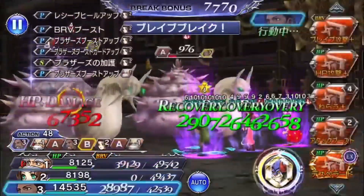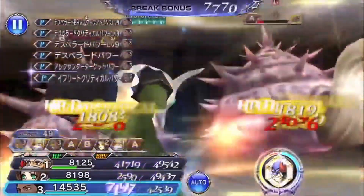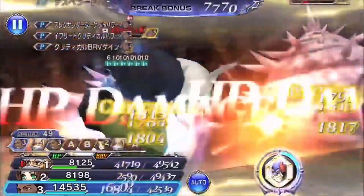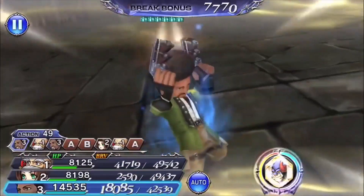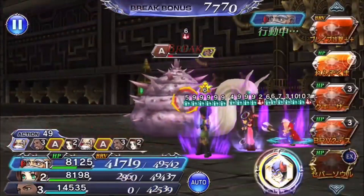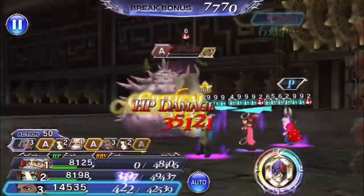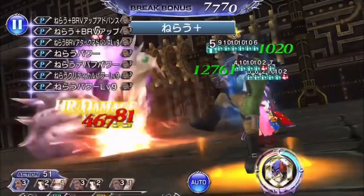Instant break strategies, gravity strategies, mitigating it any way possible such as HP silence or sleep is really the key to not getting screwed by this wave. That being said, even though their defense gets high, they don't have a crazy amount of HP and they don't enrage. So getting through this, provided you manage their mechanics effectively, shouldn't be too tricky.